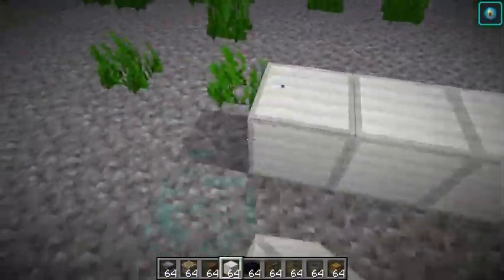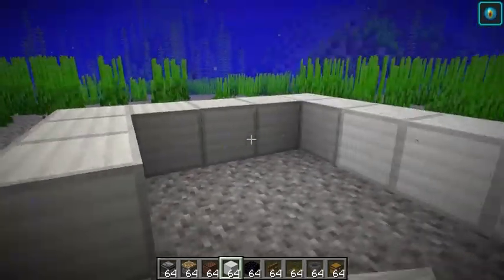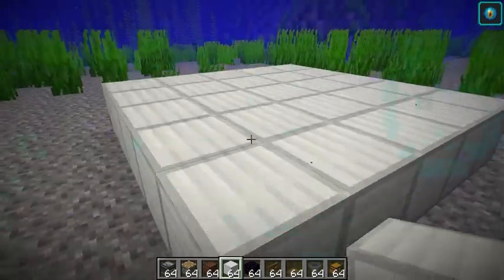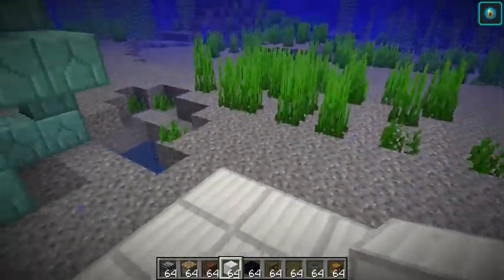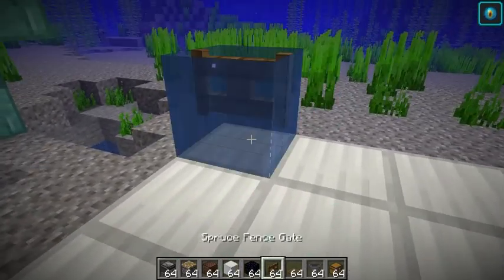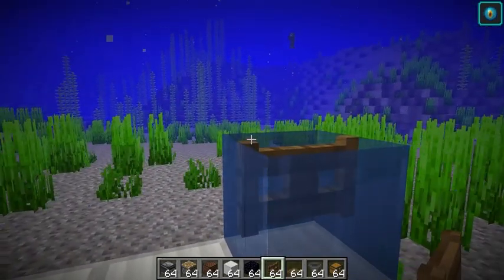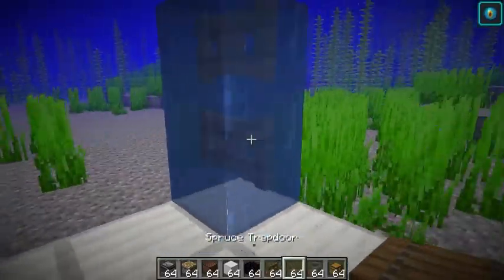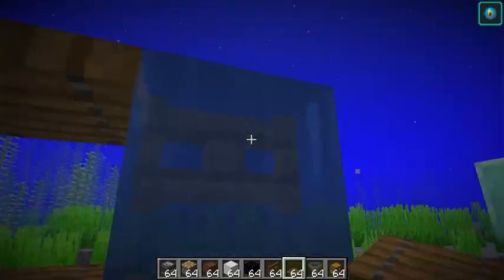Starting right here, we're going to place down a five by five square — that's five by five — and make it a nice big flat area. I'm using iron but you can use whatever building block you want: cobblestone, stone, brick, whatever. Then we're going to place down some fence gates in each of these corners, two tall, and then place down some trapdoors, also two tall, along the edge.